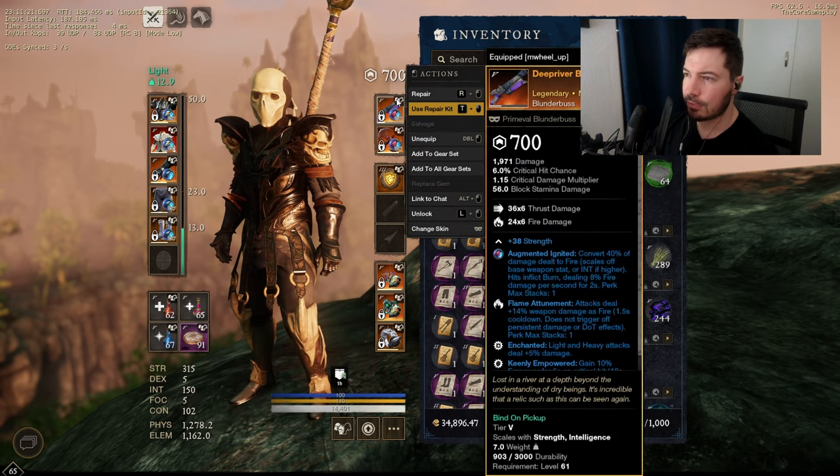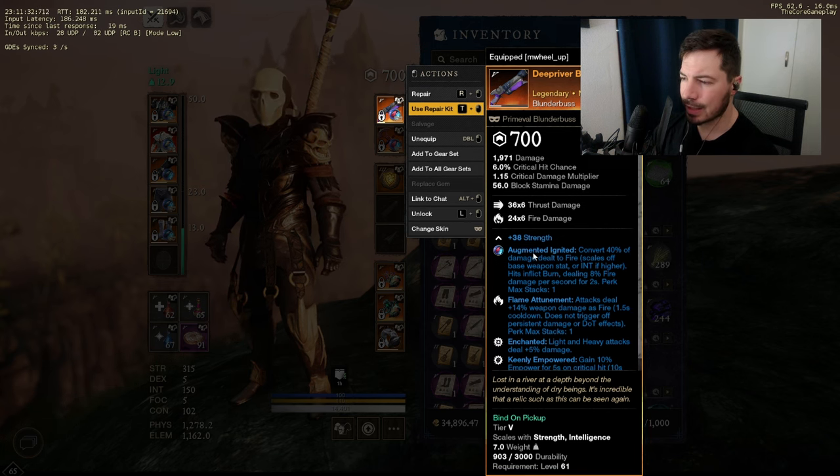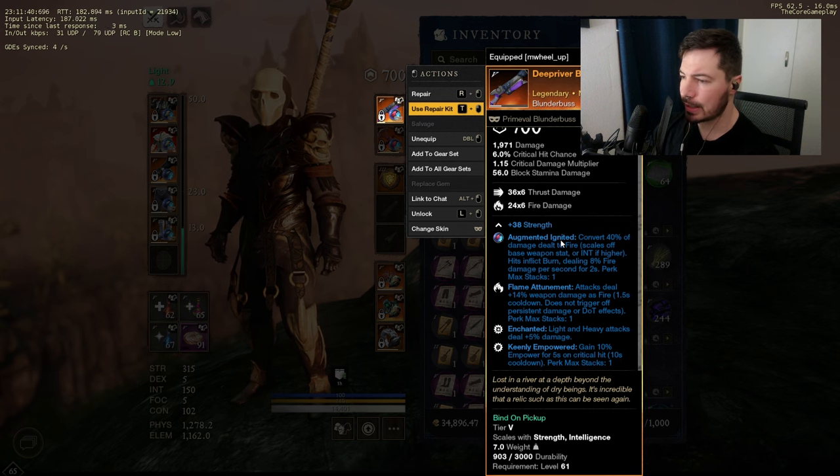On my blunderbuss I'm still torn between an ignited opal and just a split gem. I do like that my auto attack damage does quite a bit, but opal might help me quite a bit with my skills for a little bit more damage. For the blunderbuss itself — Deep River Blunderbuss — you can just farm this in Rig Water from Siren's Brood. Definitely a super good blunderbuss. Flame attunement, enchanted, guinea empowered — pretty standard.